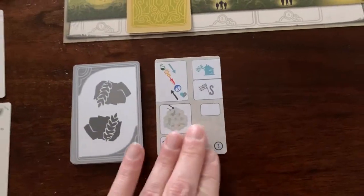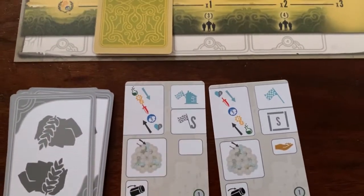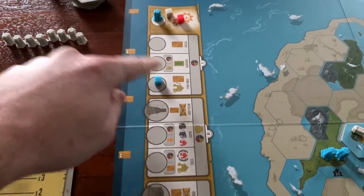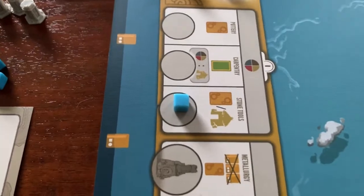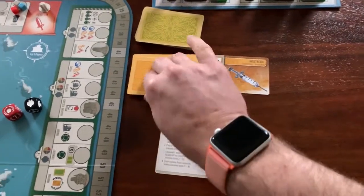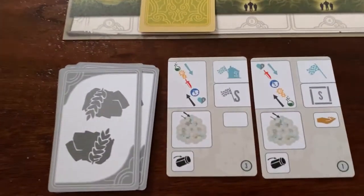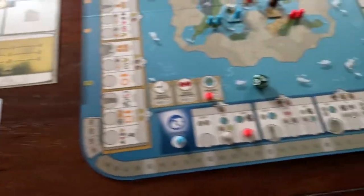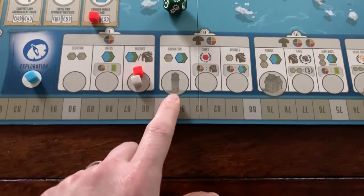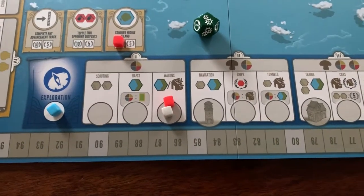The Automa moves up on the track where they're closest to a landmark or the end — they're closest to a landmark here. That clears out the technology cards and we get three new ones. The Shadow Empire moves up the track they're closest to finishing. We want to grab this landmark now, so we spend a food and a worker — now at one of every resource — and move up to be the first to reach Navigation, earning us the Lighthouse landmark.